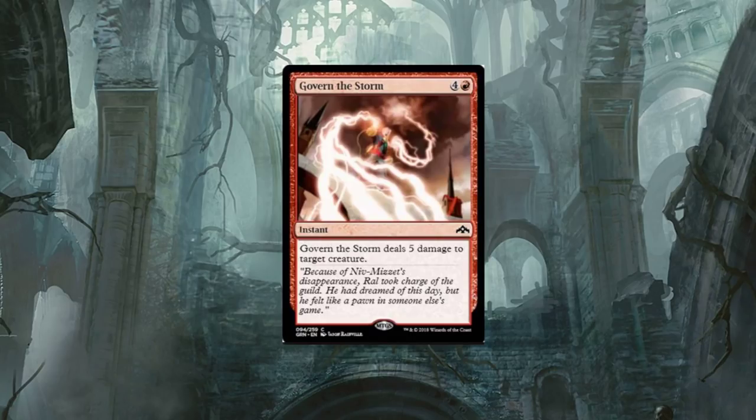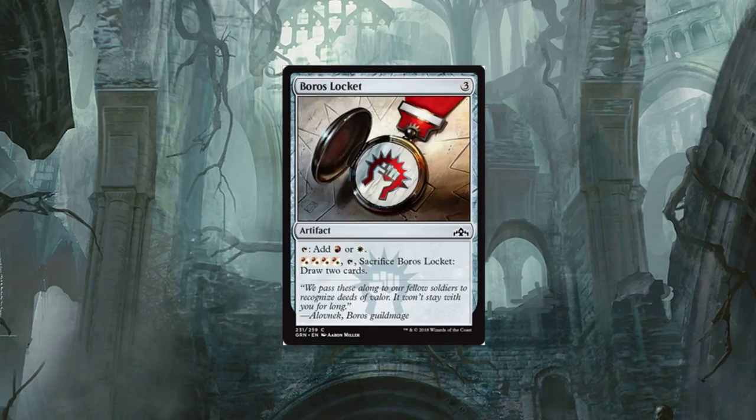Govern the Storm — it's a five-drop. Govern the Storm deals five damage to target creature. For sure this is only going to see limited play. The flavor text reads: because of Niv-Mizzet's disappearance, Ral took charge of the guild. He had dreamed of this day, but he felt like a pawn in someone else's game. If it said five damage to any target, it'd see play everywhere, but because it's limited to just a target creature, I don't think it's going to make its way into too many decks.